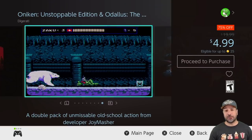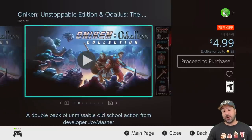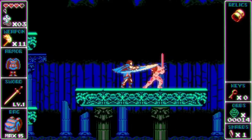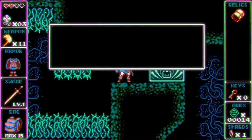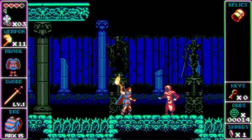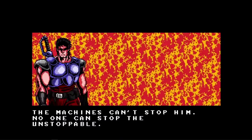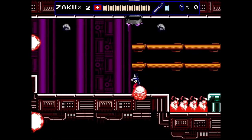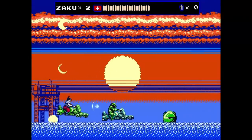While we're on the subject of double packs, there's another one I'm always going to mention — the Oniken and Odallus double pack, also back to 75% off for $4.99. I gave the warning last week when both games were on sale separately that the double pack normally follows shortly after, and this is truly the best way to get these two classic retro-styled RPGs — one being Castlevania style, and the other being a mix of Ninja Gaiden and Strider. If you are a fan of 2D side-scrollers, this is a pack that at $5 you have to pick up.